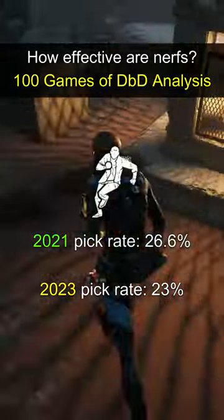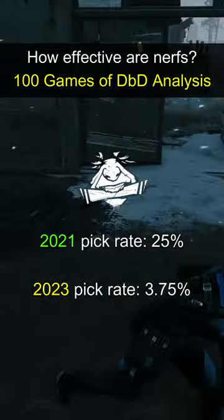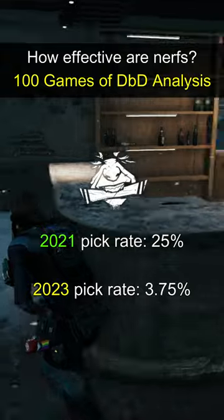Dead Hard appeared in 23% of survivor builds, going down in appearance by just 3.6%. Iron Will appeared in 21.25% fewer builds than in 2021.